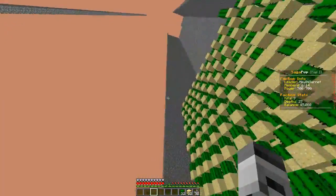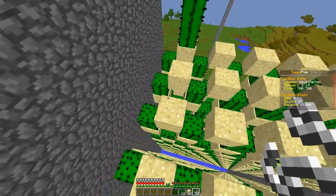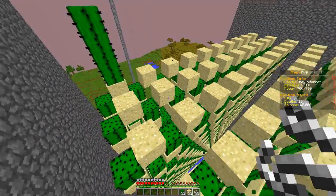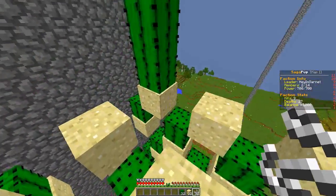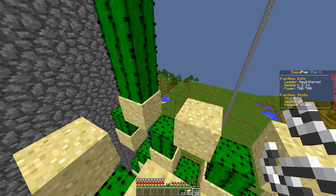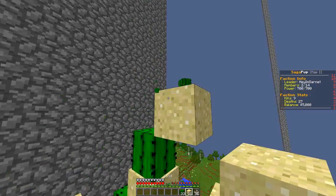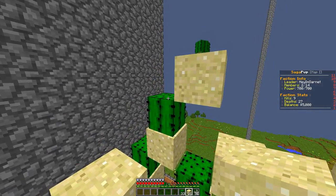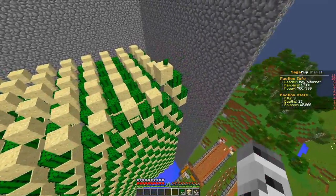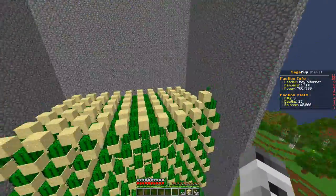So if you go up here, this is how you're going to start your farm. You have a cactus placed down, and you want it to be the most compact it can possibly be, because if you have it compact it will produce a lot more. So basically, what you do is take your string, place it right next to the cactus — it will be floating in between each sand — and then all you're going to have to do is place sand on top of that, and that sand will cause the cactus to break and it'll fall down into the water.